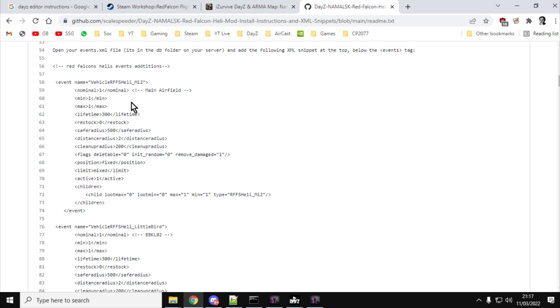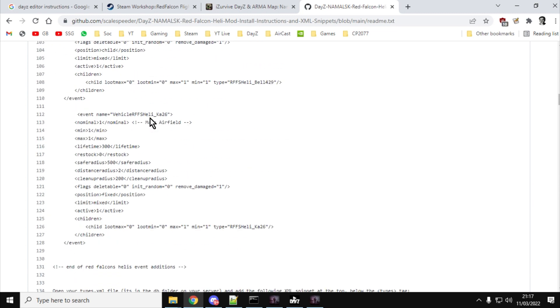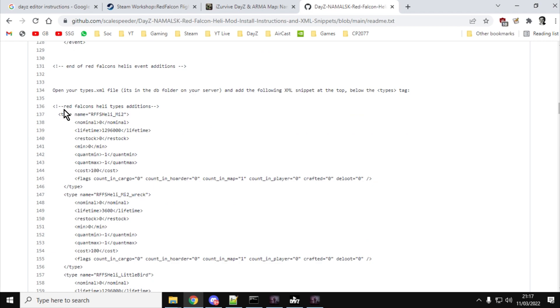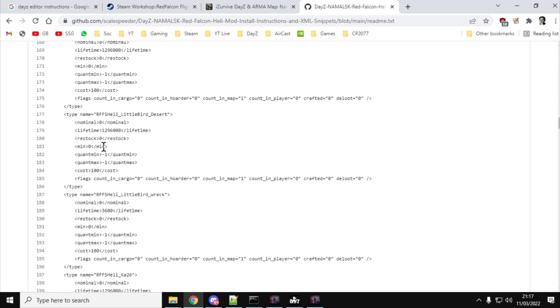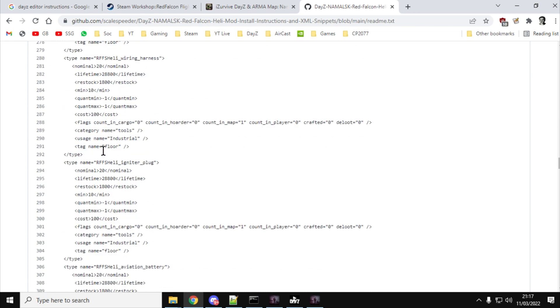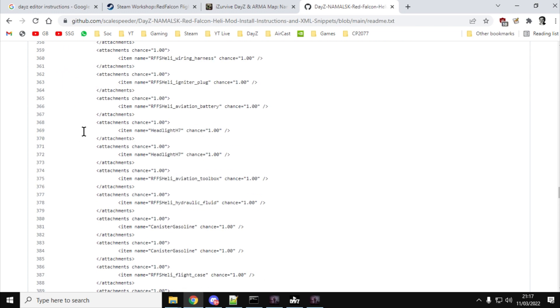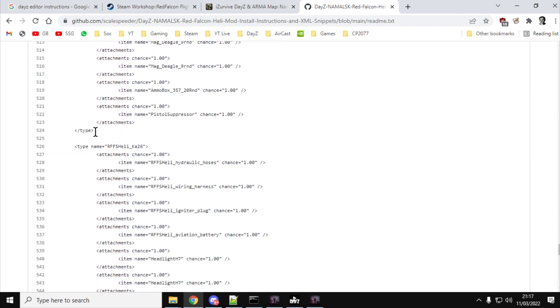The readme goes through and adds different XML snippets. You'll be familiar with this if you've been modding for a while. First, you copy the Red Falcon Helis events entries and insert them into your events.xml. Then there's a types.xml entry to put in — it's all documented and tagged up, so it's easy. There are also CFG spawnable types XML snippets, which make the helicopter spawn in with all the parts and the extra items in storage.